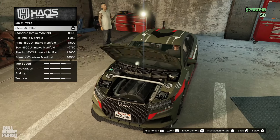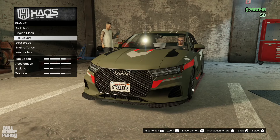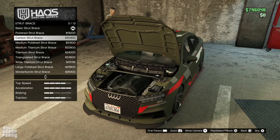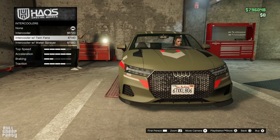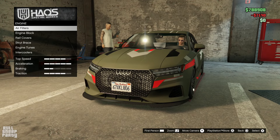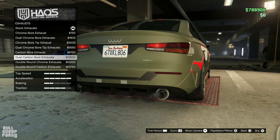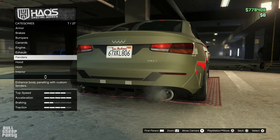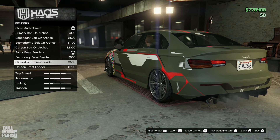These are all the engine customizations. I wonder if we can put a turbo or supercharger on it — maybe that'll be in the hood section. For the exhausts, we can delete one or completely change them. I think I want to go with this one; it kind of reminds me of a Need for Speed Underground exhaust. Let me know in the comments if you agree.